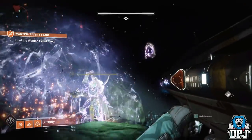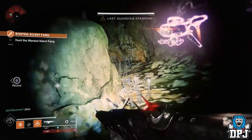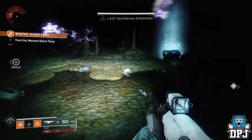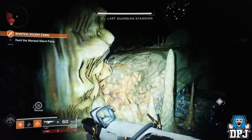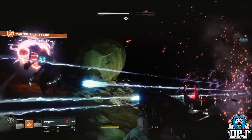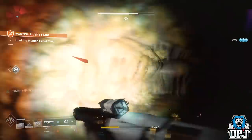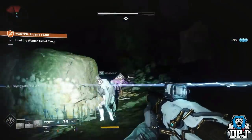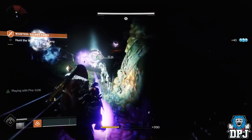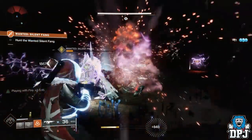You have to repeat the cycle of killing Shanks, using bombs, and blowing up those machine fingers. I believe there are three of these machine fingers in the room altogether. If you haven't done enough damage and all the machines have been blown up, you have to do the same with the servitors that will spawn in — kill the Shanks, use the bombs on the servitors, his shield drops. I believe it takes about three bombs per servitor. This isn't limited, so you can repeat this as many times as you need until you get the boss down.